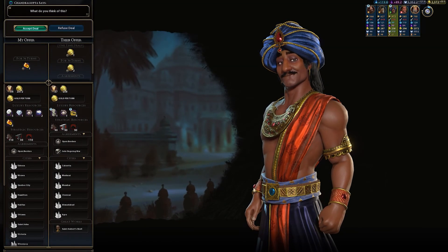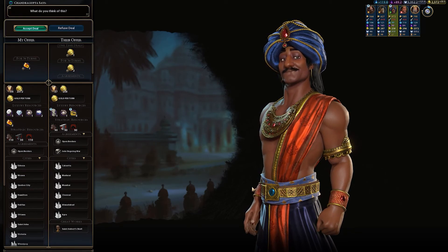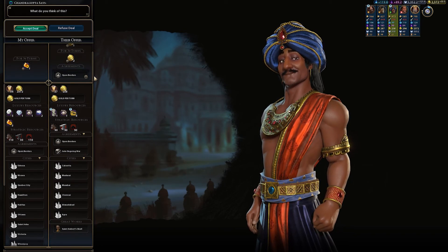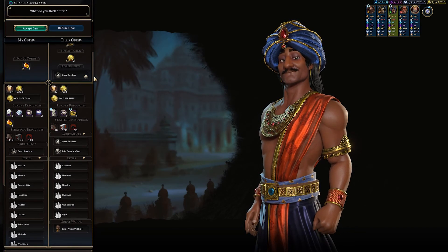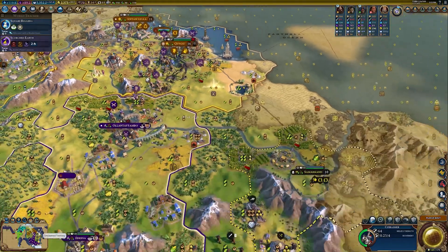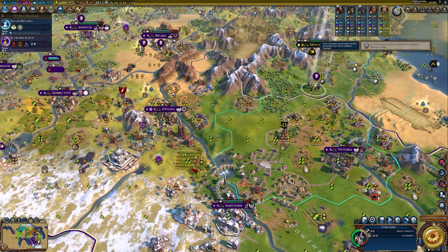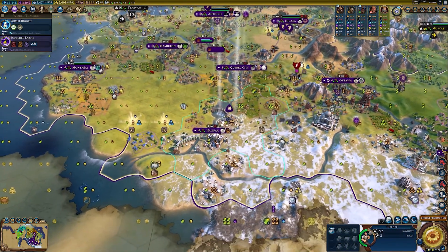I didn't see what happened with those units because the quick combat moves really fast. India wants my amber — they won't give me very much for it, but they will give me open borders. They were kind of stingy. I don't really have a ton of trading partners for the luxuries anyway so it's probably fine — probably not missing out on a lot.